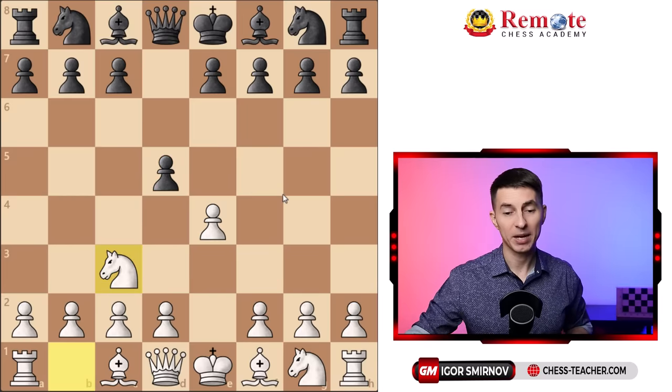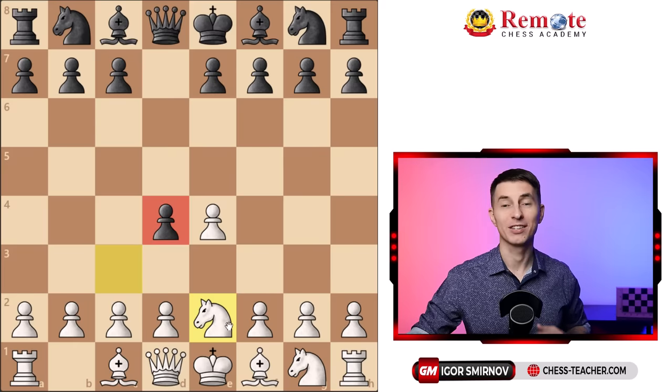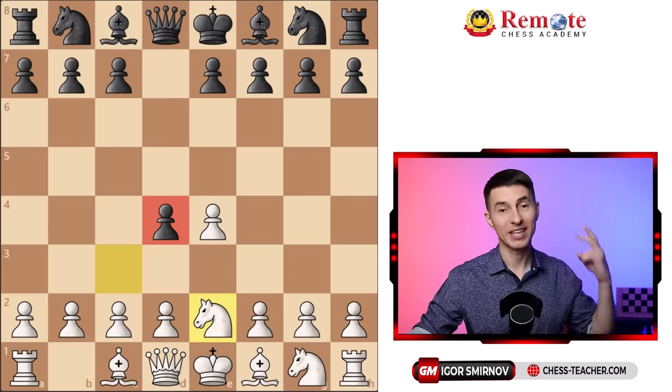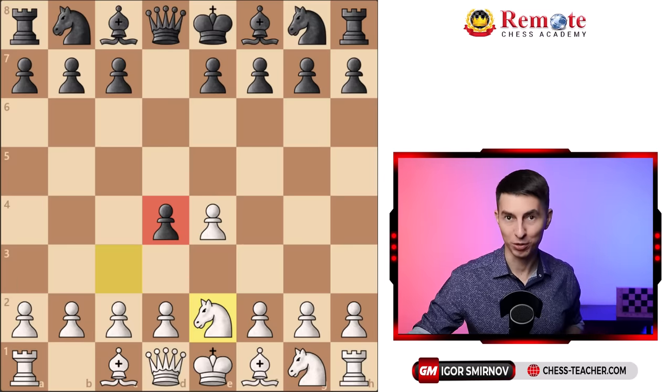Instead, if black pushes the pawn forward with pawn d4, it looks like they've confused you — you have to drop the knight back, your pieces look awkward, and black gained some space advantage. Looks like it's all very advantageous for black. But here's the fun part: it's a lot trickier than it seems. Not only do you win in the main line, but in the second most common move by black you also win. It's hard to believe, but in both of these main lines you win within the next five moves.